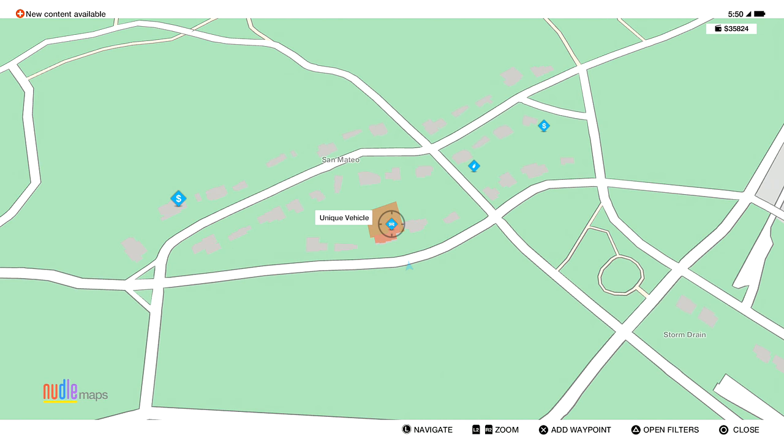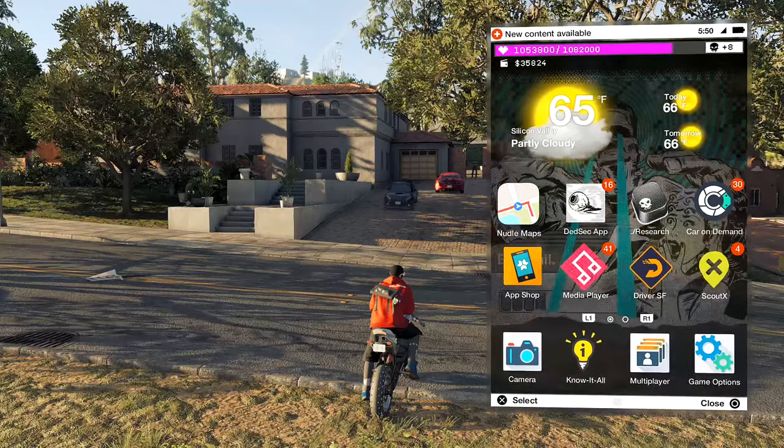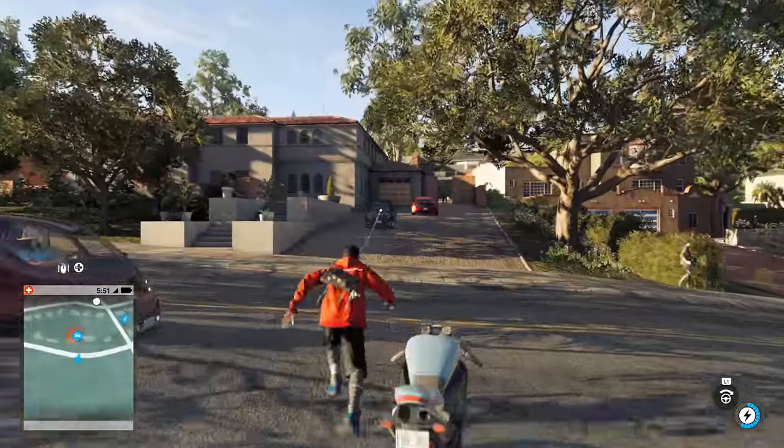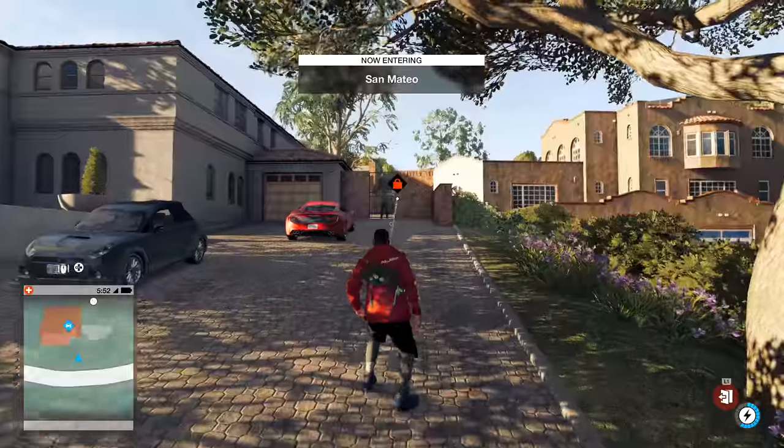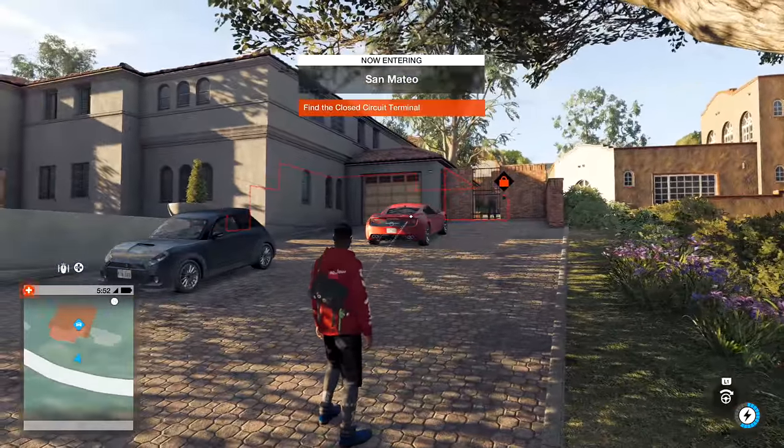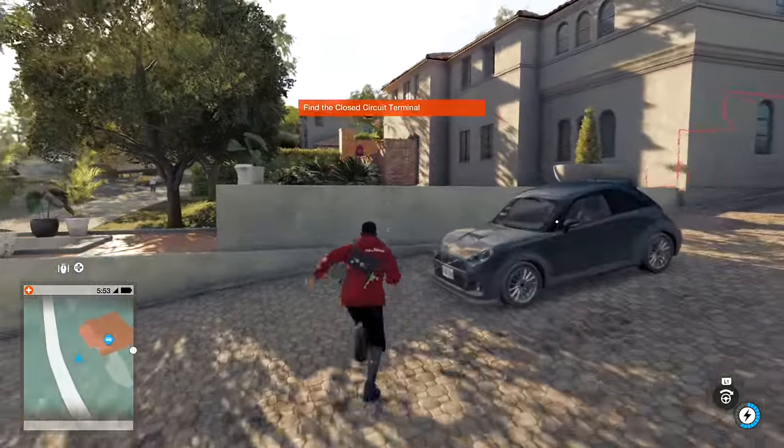In this video we'll be finding the Rainbow Missile, which is a rainbow and pink colored scooter. I will be making a separate video for all of the other cars, including a Jurassic Park car and some other really cool things.